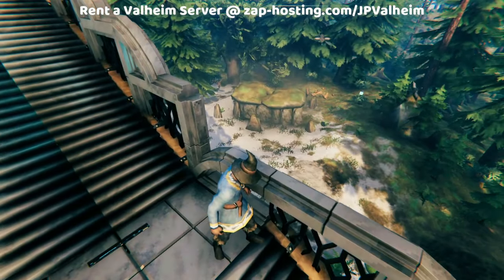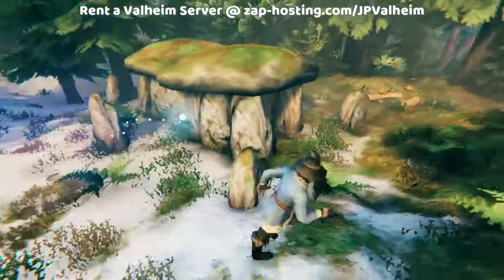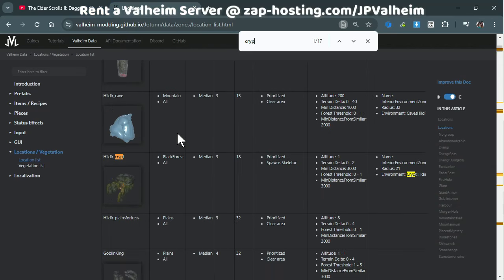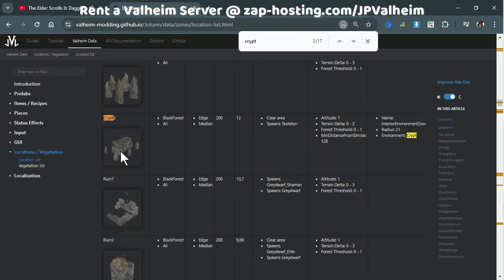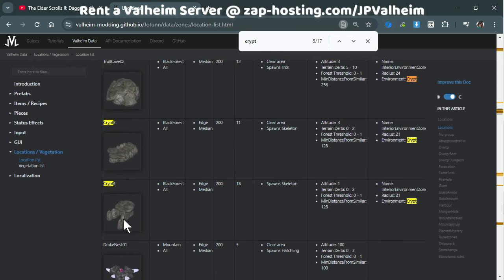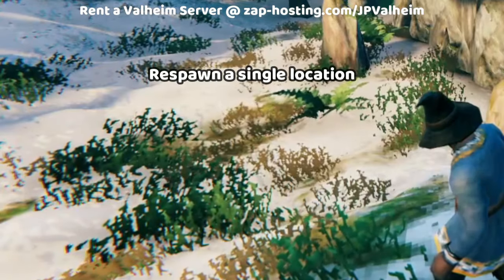Let's take a good look at this crypt. Which kind of crypt is it? It's one of the longer ones, it's not underground. You get in it that way, and it comes with a couple skeletons. So now we're going to search for crypts. There's the Hildercrypt — that's not right. Here we have Crypt 2, it could be this one, but there's also Crypt 3 and Crypt 4. This one goes underground — not that one. So it is actually Crypt 2.